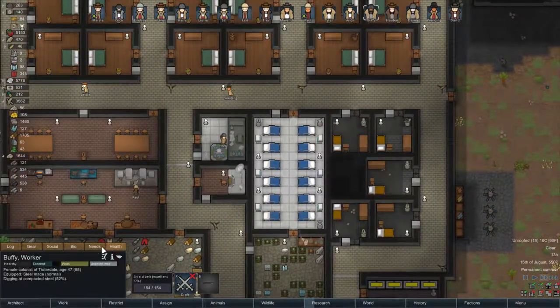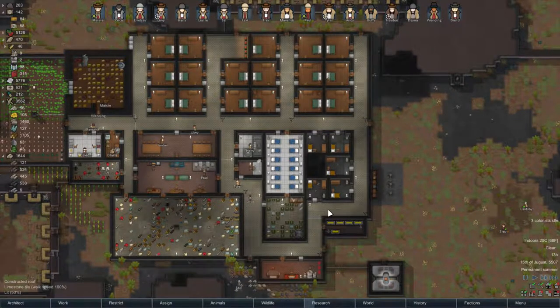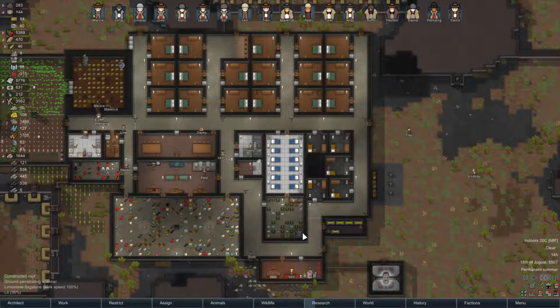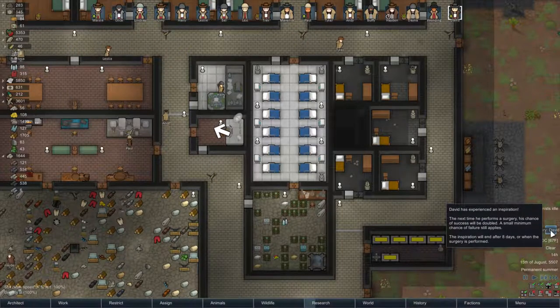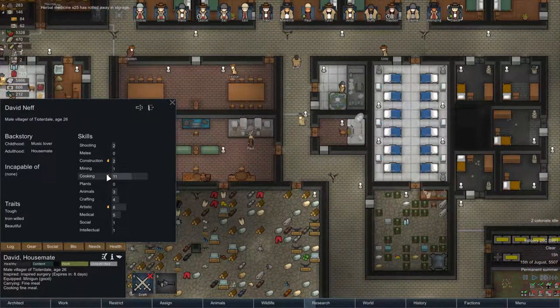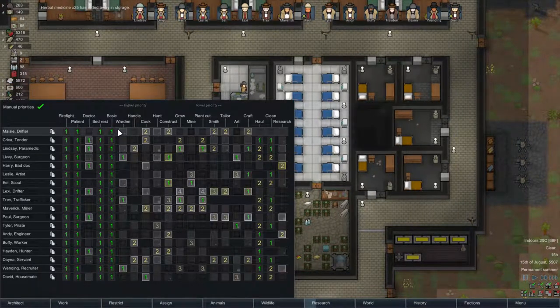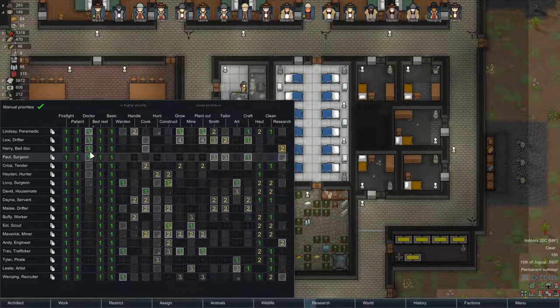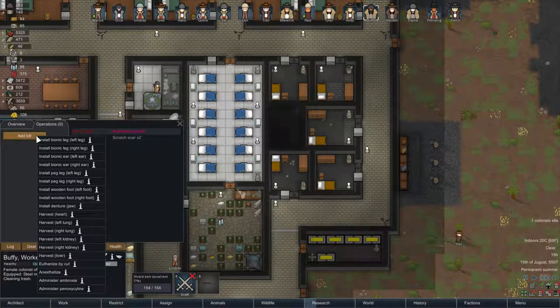She's not a postiophobe. We don't have any transhumanists in the colony either — I was looking at that. No one that we can give a bionic part to for a buff, but I think we'll give it to Buffy. David also has inspired surgery, but I'd rather Paul keep working on this. Let's get this set up for Buffy — Paul, I'll turn everyone off and set up the operation. Left leg, install bionic leg. There you go.